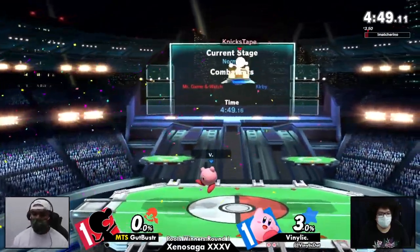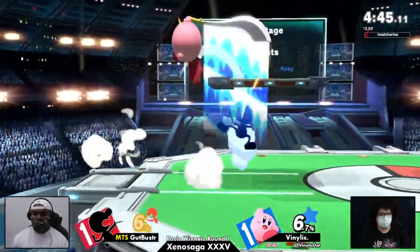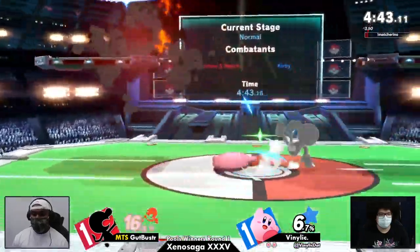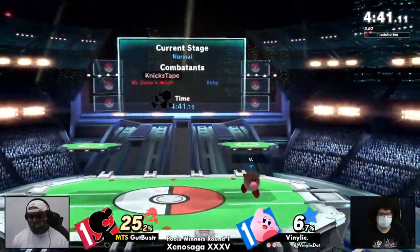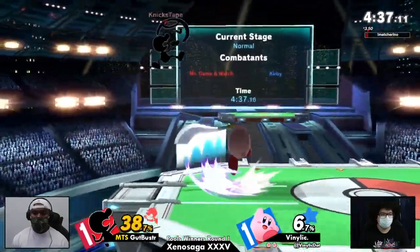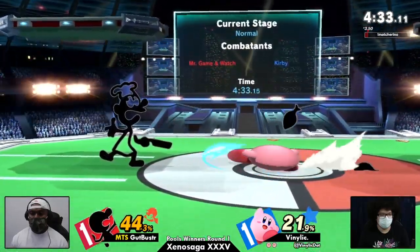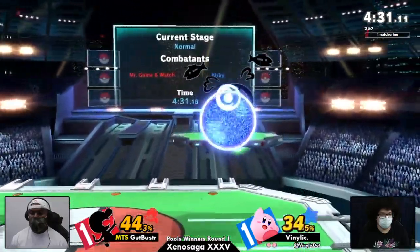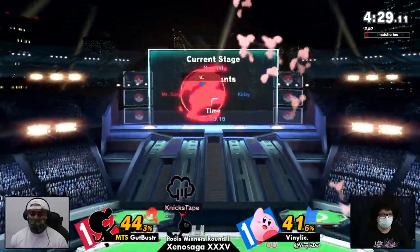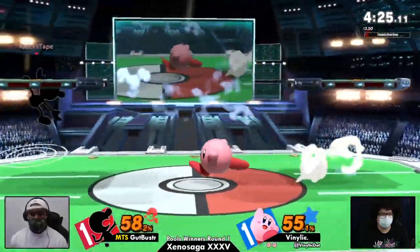Now it's 60%. Huge. Give him the chair, baby — and he got a one right there, so now it's 74%. Oh, that was so clean. He spaced fair on his block, knew he wanted to grab, and smashed his face. Let's go. It looks really rough because Cupbuster is getting less and less patient as the game goes on, and Vinlic is just taking full advantage of that.